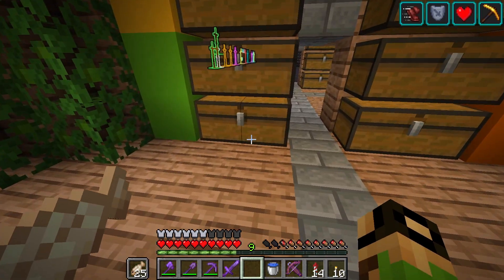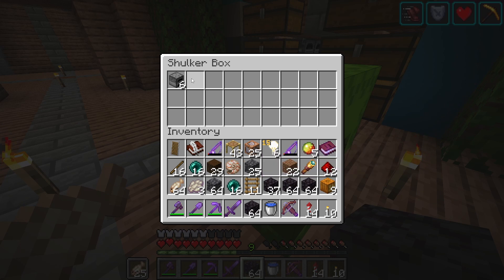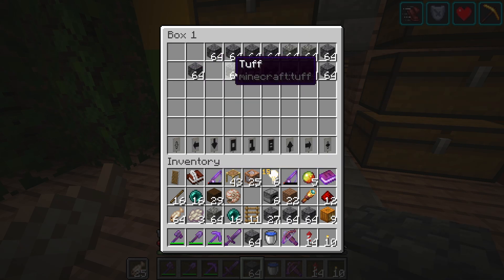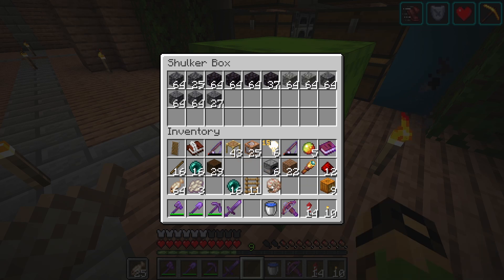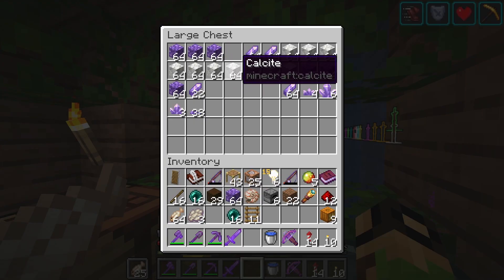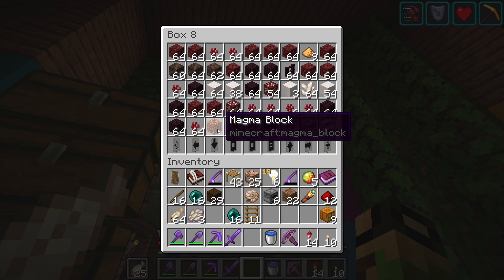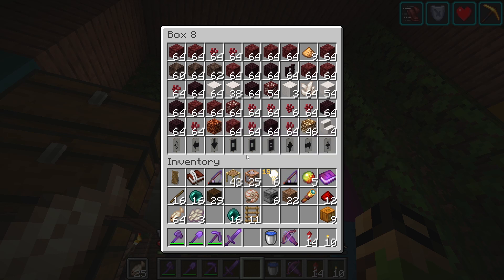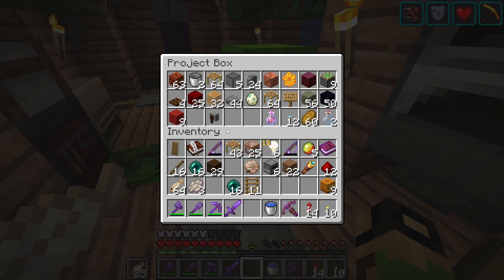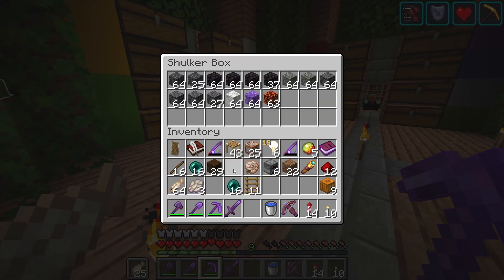Let's stash this shulker box full of blackstone and deep slate. I've never paid attention to the difference between cobbled deep slate and regular deep slate - I guess we'll find out today. The tuff might be kind of interesting too. We're just gonna bring some stuff to try. We need more than one magma block - I have some in my other project box, but not very many. We might need to go mine some more eventually, but for now we've got a starting amount.